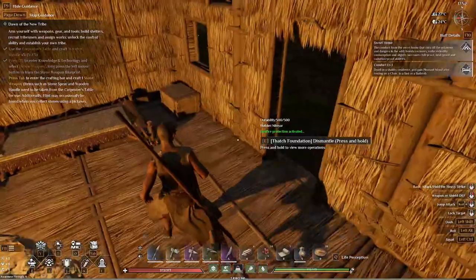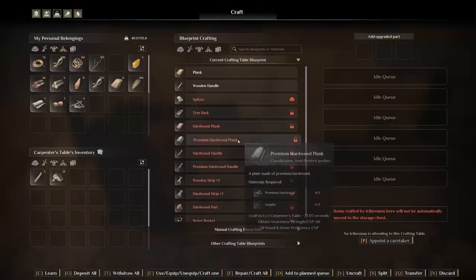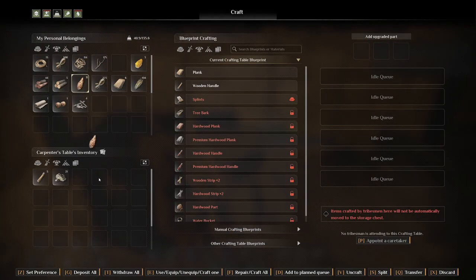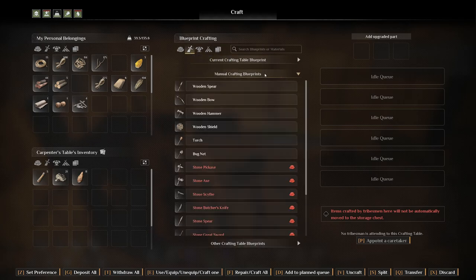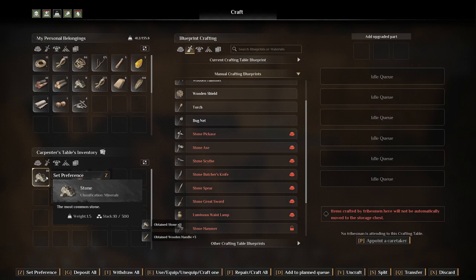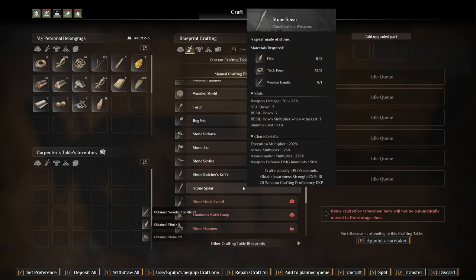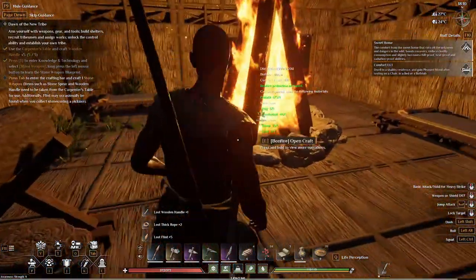What — rope and wooden handle, I have that. I think I have the flint in the box here, or maybe I have it on me. There we go, you gotta have it on you.